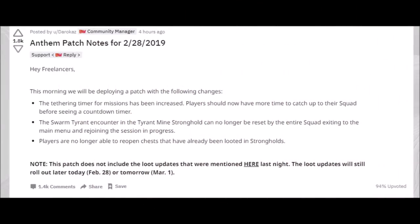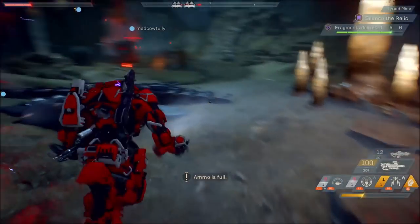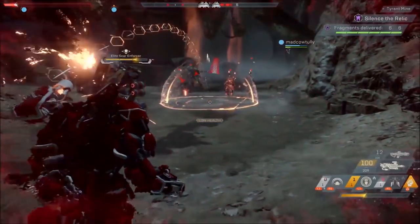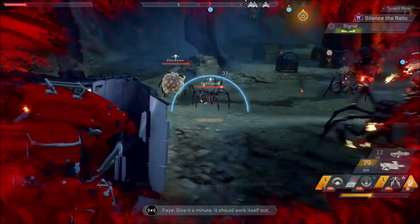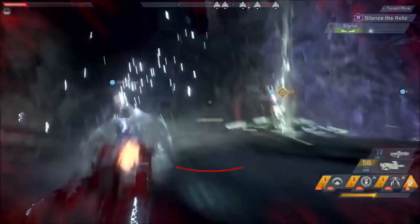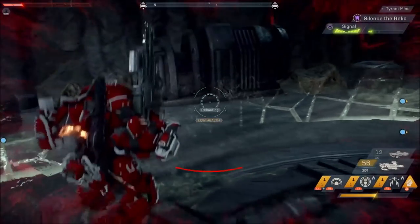The swarm tyrant encounter in the Tyrant Mine stronghold can no longer be reset by the entire squad exiting to the main menu and rejoining the session in progress. What was happening was that players were getting to the Tyrant Mine final boss, killing it, and then exiting out. Because the timer didn't end — it has 10 seconds — when they came back in, it would place them back with the boss alive. Exploits are bad. It ruins the game, it ruins the longevity of the game, and then you complain there is nothing to do. If you're exploiting the game for more loot, you're ultimately hurting yourself.